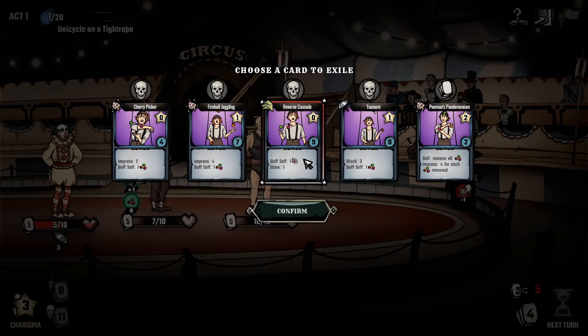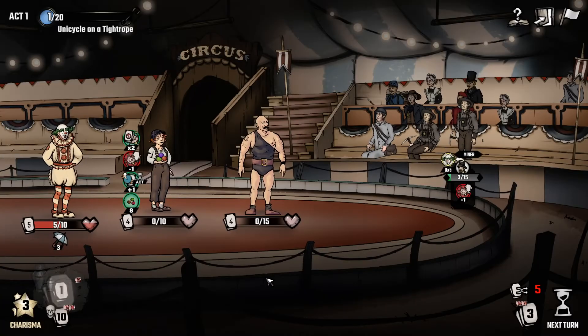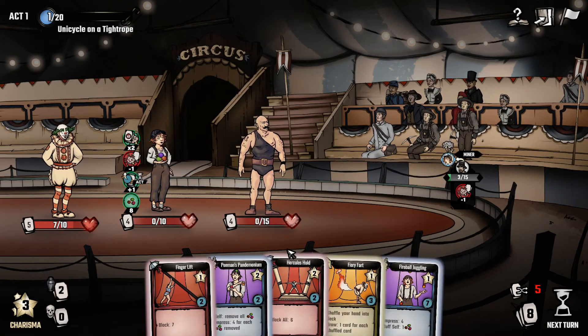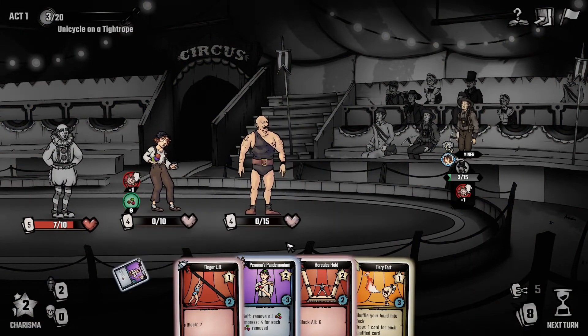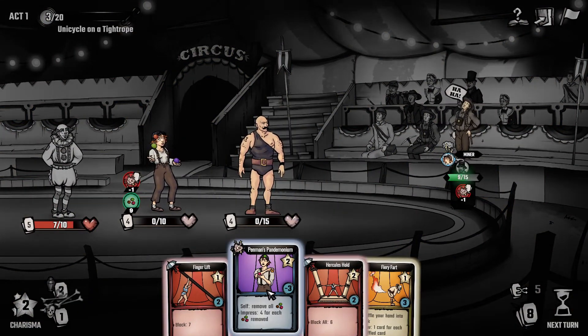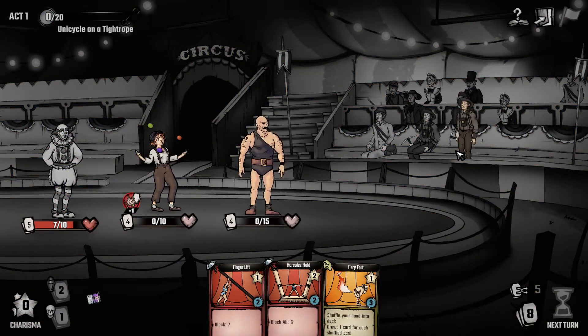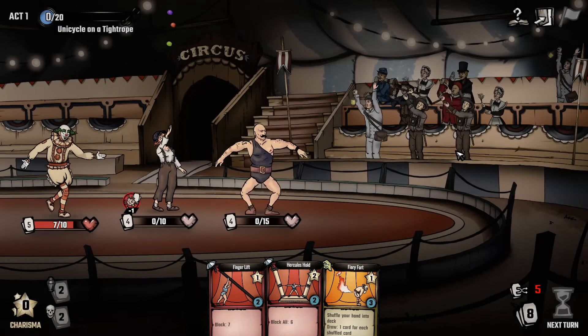We'll use remove all buffs and do twenty-seven impress - so we're done. We were juggling nine balls - oh, that was so much fun! Let's see how much money we get, but more importantly we get our level ups.